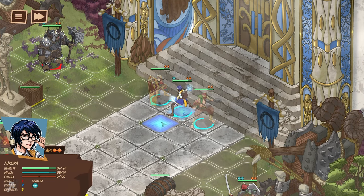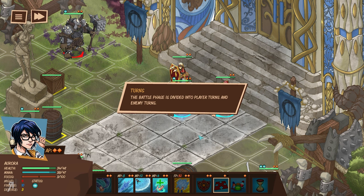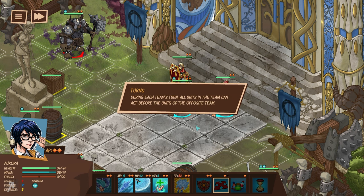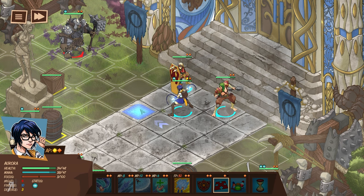Obviously you're going to be able to expand your party as time goes on. Once your units are positioned, press the start battle button to initiate the battle phase. The battle phase is divided into player turns and enemy turns. In most battles, the first turn is yours. However, enemies can ambush you, preventing you from positioning your units and acting before their first turn. During each team's turn, all units in the team can act before the units of the opposite team. Units spend action points to perform actions such as moving, attacking, using items, and guarding. I really like the movement system — you just select the highlighted tile twice to confirm movement, with a visual confirmation of your action.